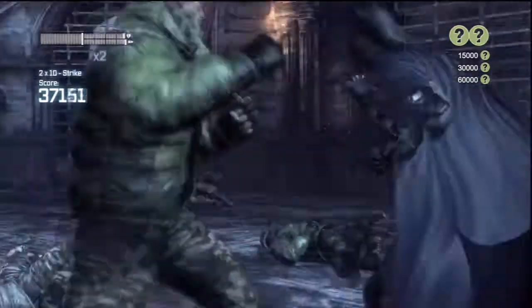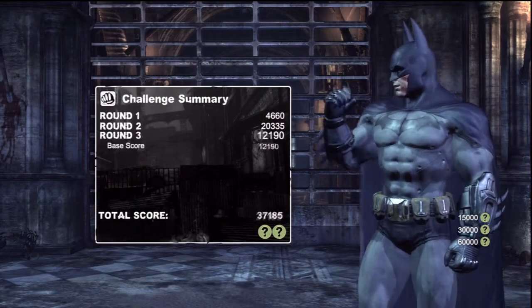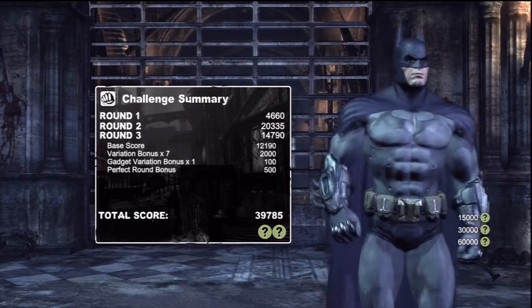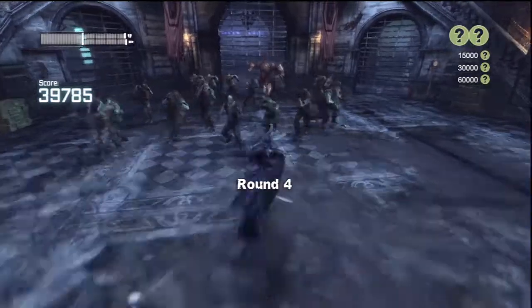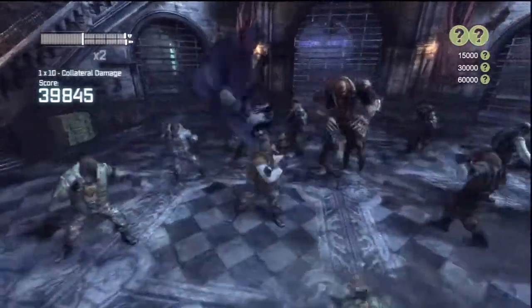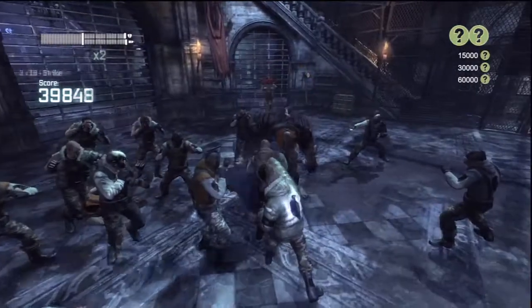Those are probably the main tips I can give: take your time, keep a steady pace, use special takedowns to survey the room since there are guys everywhere, and don't go for ground takedowns unless there are multiple enemies down or just one guy very far from you.